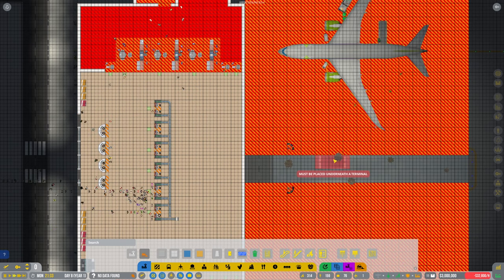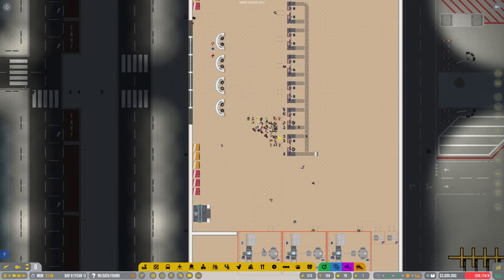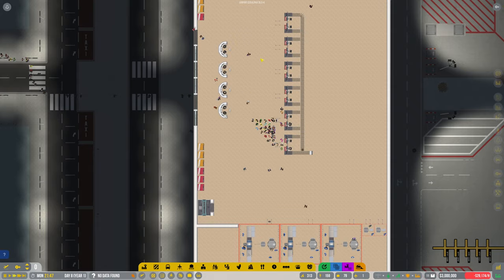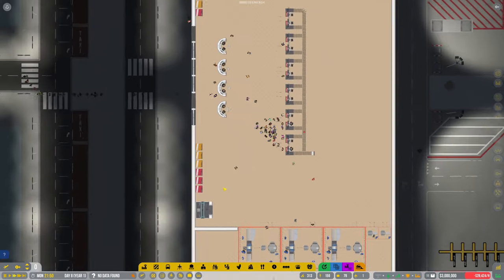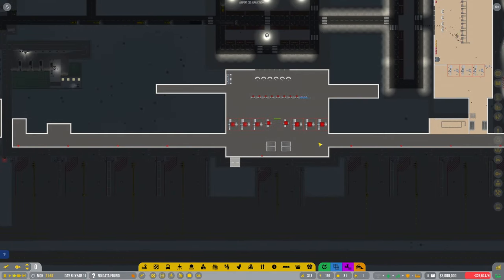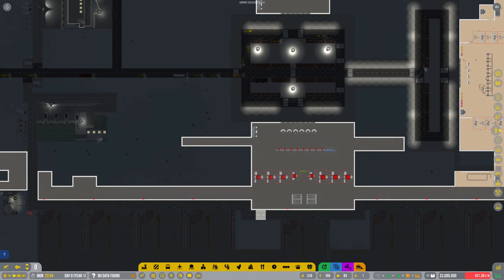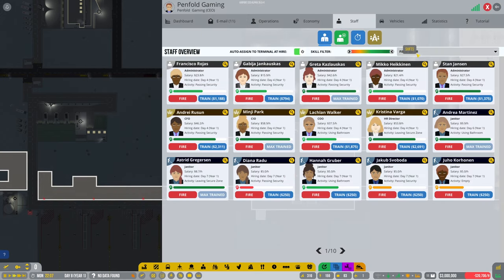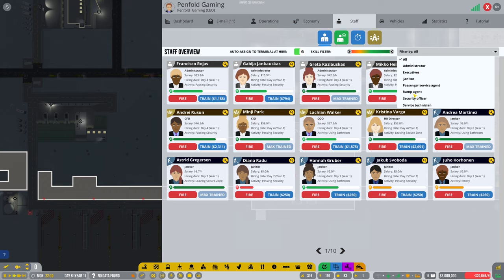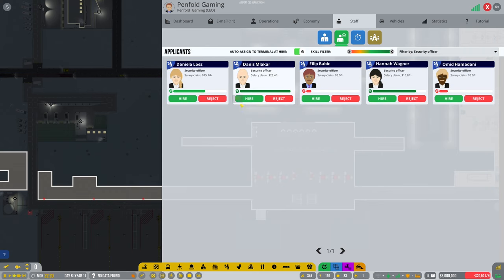I don't know about you guys, but the zoning overlay kind of spins me out the way you look at it. I think we might need to put some queues in here at some point. Let's have a look at our staff situation again. I haven't even done any baggage or anything for this side yet — wow, there's a lot to think about guys.